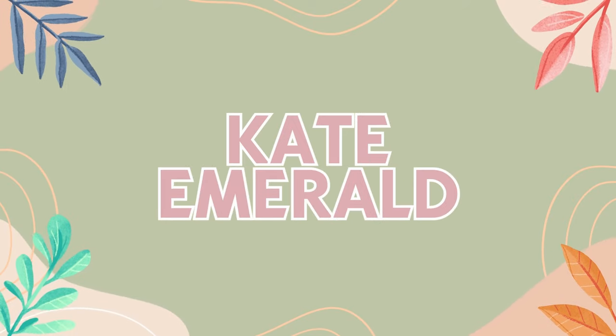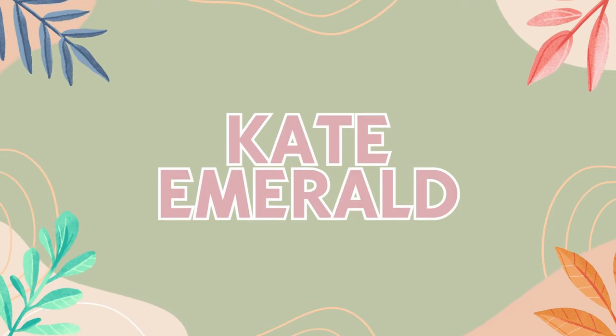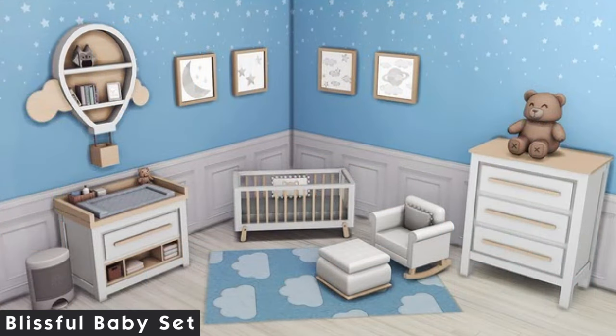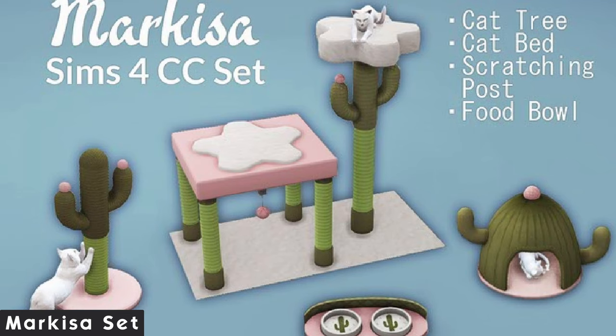Kate Emerald is known for her builds and YouTube tutorials but she also makes custom content, starting her first set this year. The cozy corner, one of her first releases, has a unique wall light piece and a great sectional sofa. The blissful baby set came out around Growing Together with simple but adorable furniture — I'm obsessed with the hot air balloon bookshelves and the cute teddy bear. Markisa is a cute cactus set for cats, literally combining two of my favorite things: cats and plants. It's so well made and I love that these things exist in real life and now also in The Sims.